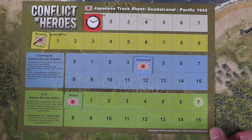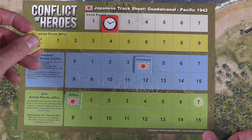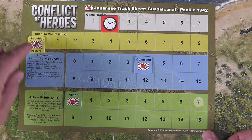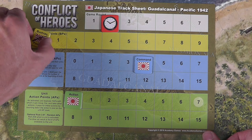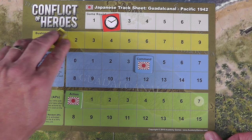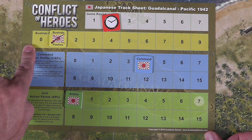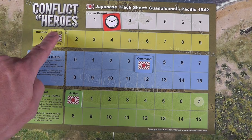Bushido: the different scenario will tell you what you need to do to earn Bushido and what can happen to lose Bushido. You'll move your Bushido positive — as you move up you'll be on the positive side. If you lose Bushido, it's based on the individual scenario — you'll go down and can end up going to the negative side, tracking it back and forth. For instance, you might have to get across a river. If you can get a unit across, you go up on Bushido. It leads to some crazy banzai charge type stuff. However, if you lose a unit, you're going to go down in Bushido. It's different based on the scenario you're in.